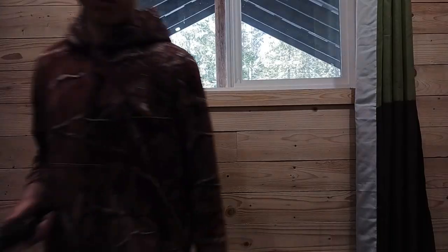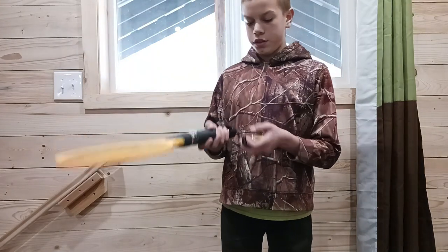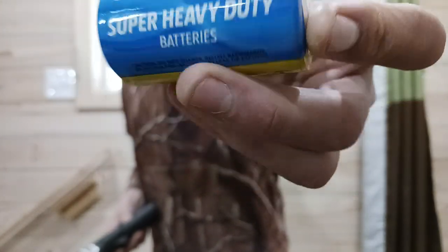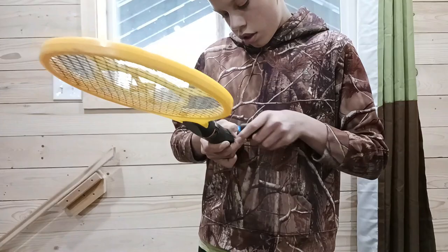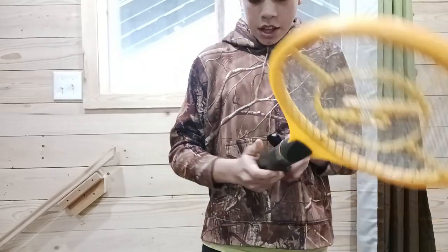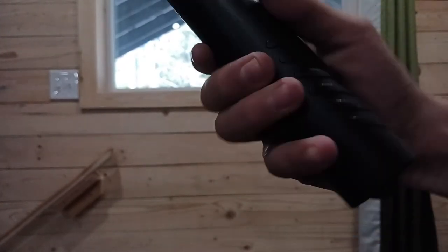The War on Flies. The weapon we're going to be using today is this electronic fly swatter. So these are the rounds we're going to be using — ammunition. D 1.5 volt batteries. Throw them in there. Alright, it's all locked and ready to go.